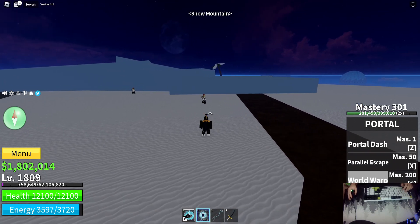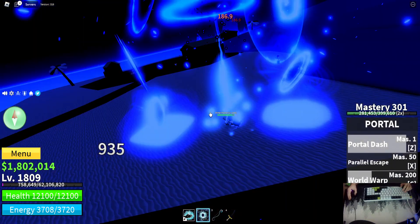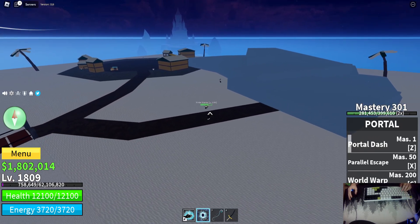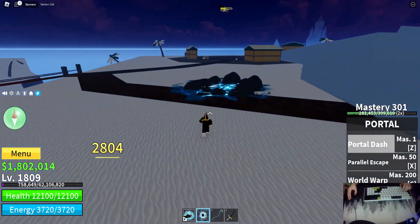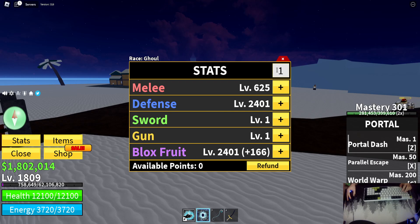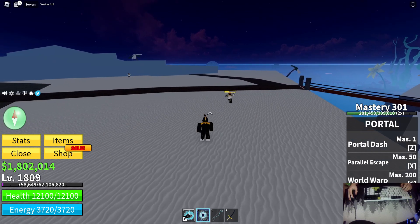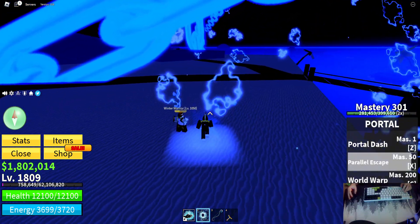Let's get started with Portal Dash — this one does a lot of damage, as you can see. I'll do it again once the ability is done. It does a lot of damage if you have your blocks view all the way up and your mastery at 600, which I believe is max.